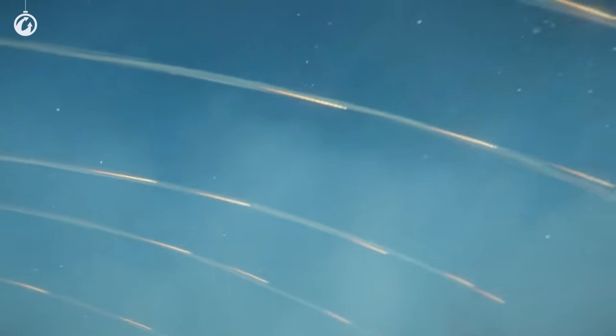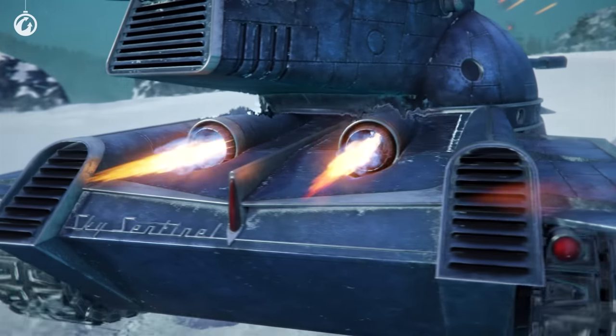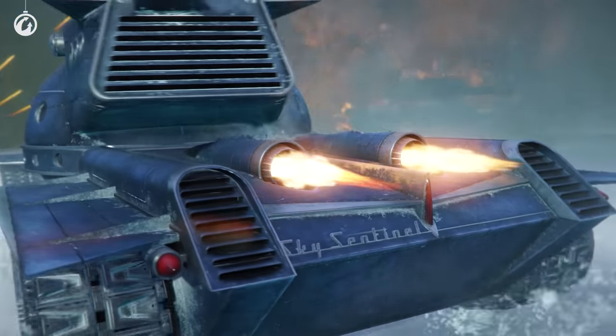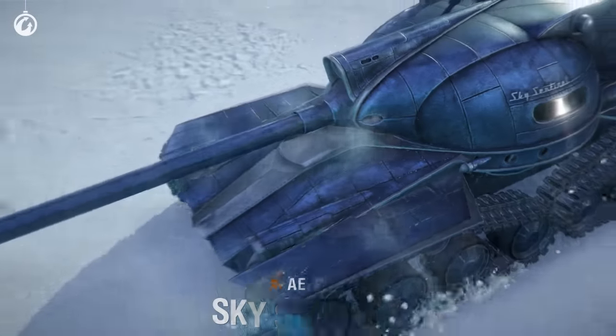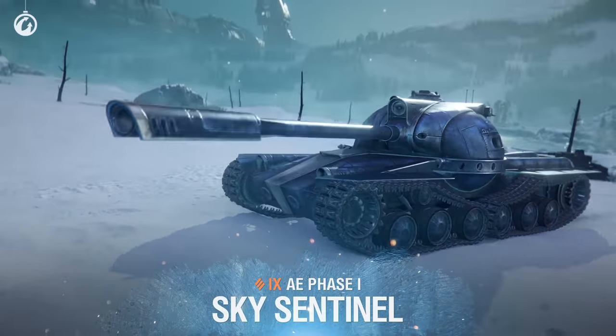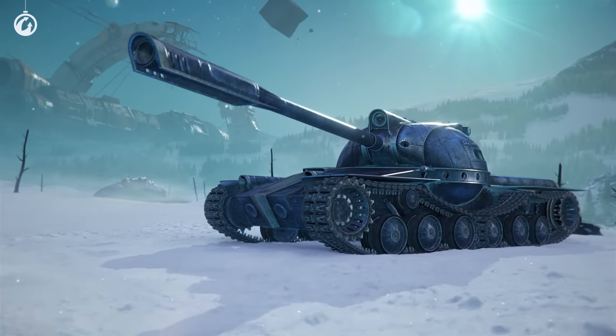The next style simultaneously refers to the past and thinks about the future — or about whether the holiday season is celebrated on Alpha Centauri. The AE Phase 1 shines as bright as a guiding star, and is ready for new discoveries and victories.